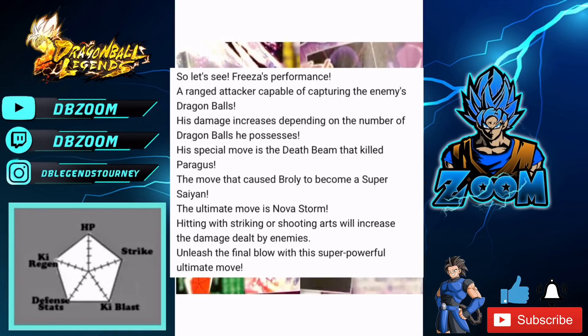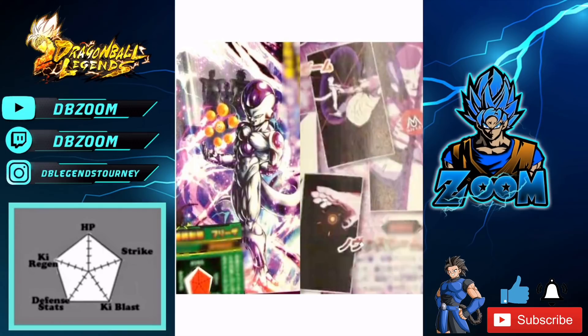It goes on to say 'unleash the final blow with the super powerful ultimate move.' LOE really needed a unit, but I'd prefer they eventually Zenkai the green first-year anniversary Frieza or the full power yellow Frieza. Those two, or the original yellow final form Frieza, would likely be the first LOE units to get Zenkai'd. This unit is looking pretty interesting. His ki blast is through the roof as you can see in the stats, his strike is fairly solid, HP is very solid, and his defense stats are there too.